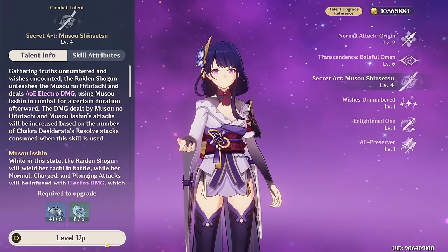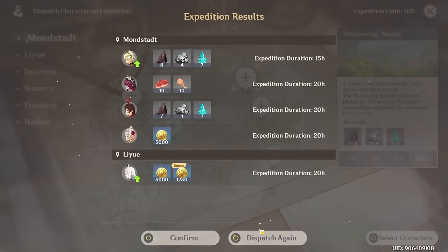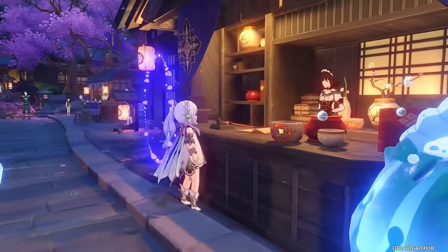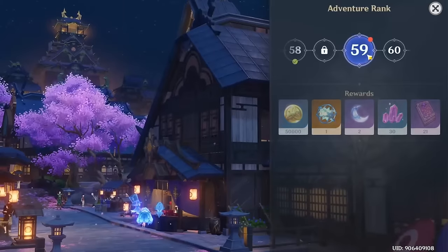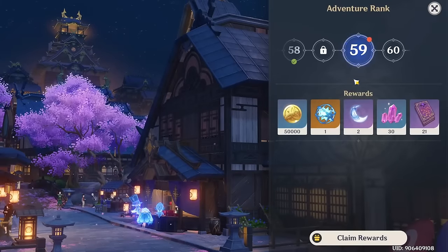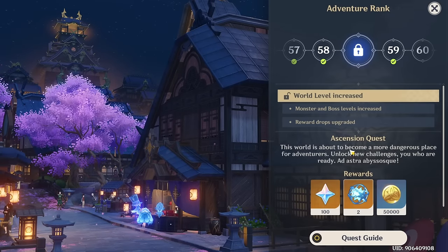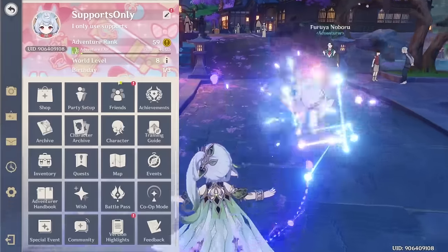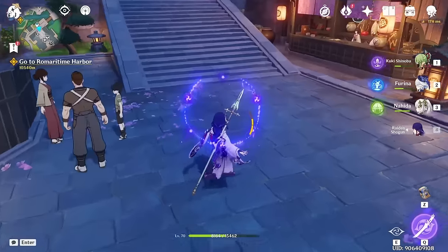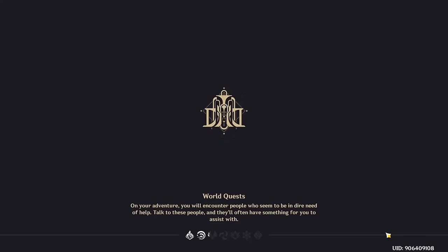Raiden Shogun can now go up to level 70 and we are going to need to do quite a bit more farming to get her any further because we need 12 of these boss drops. And her talents up to six, which we will be able to do — we just need a couple more of the middle-grade drops. We hit AR 59, which means we're only one level away from AR 60. We do have the ascension thing which I probably should do. Now that we have Raiden Shogun, let's go do the Natlan Archon quest.